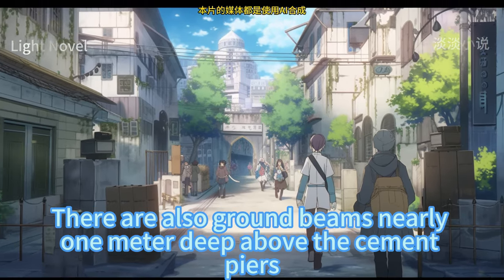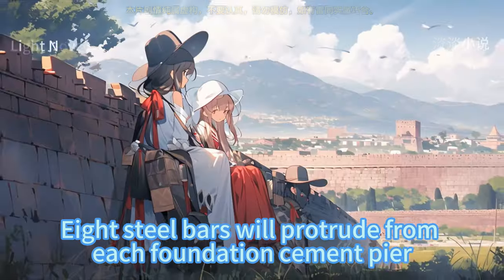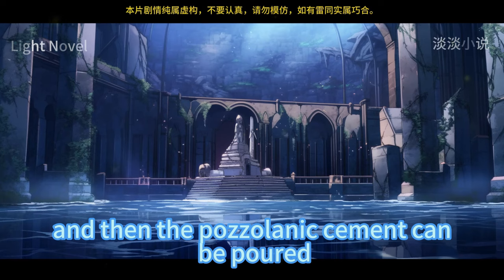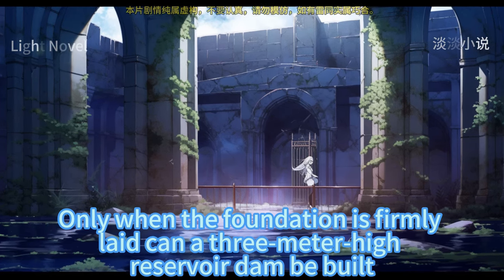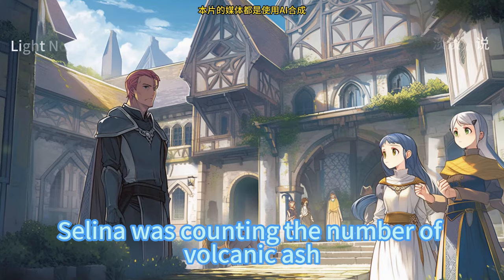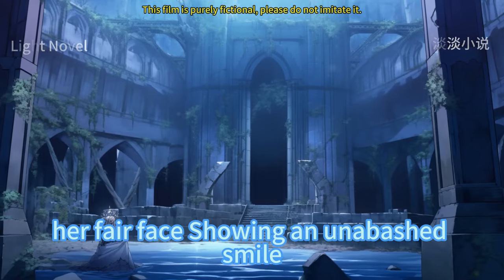There are also ground beams nearly one meter deep above the cement piers. According to Saldak's design, eight steel bars will protrude from each foundation cement pier, tightly tied to the ground beam steel cage, and then pozzolanic cement can be poured. Only when the foundation is firmly laid can a three-meter-high reservoir dam be built. The coolies hired from other villages had already carried bags of volcanic ash back from the mountain.